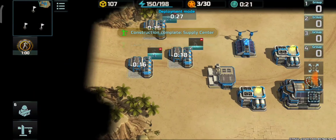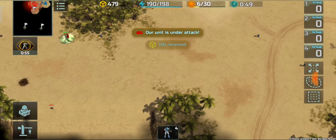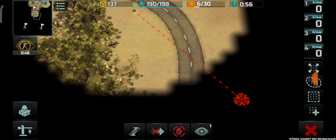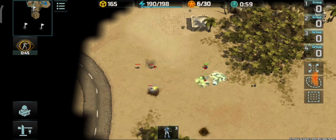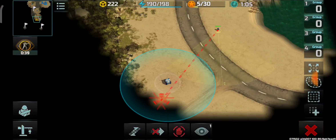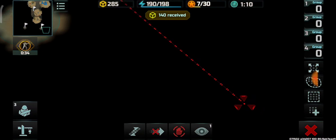I will go for three barracks at the beginning and two supply centers as well, producing infantry for scouting and grabbing the containers. I added my third supply center to collect more containers, and I need some extra assault infantry for capturing those flags.